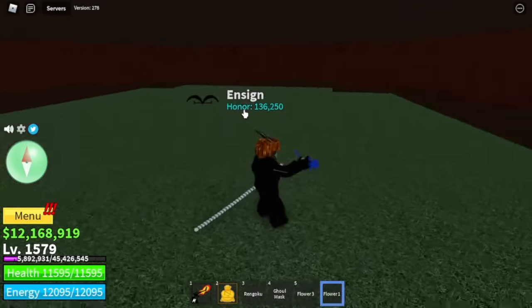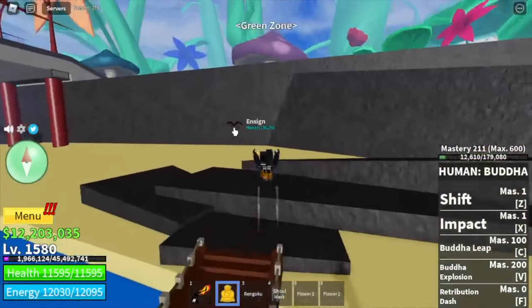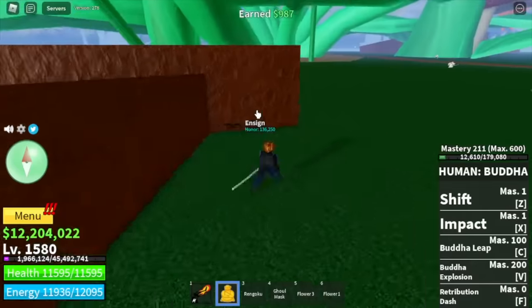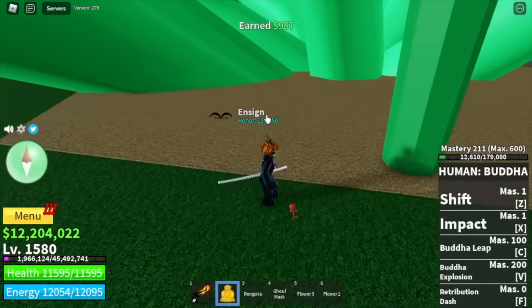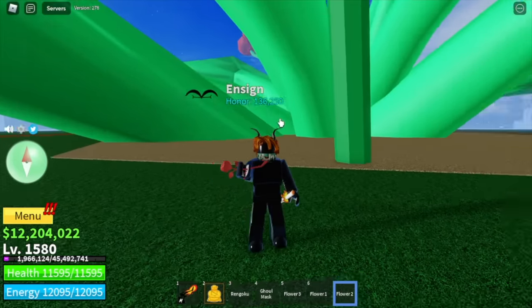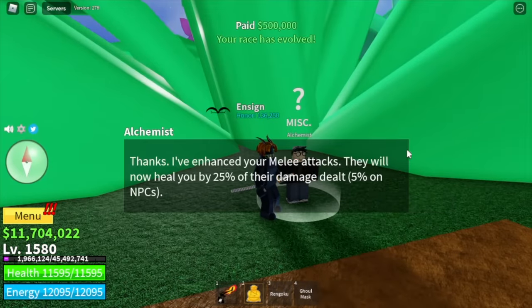For the third flower, you can only find it in the morning at daytime. The best place to look for it is in the green zone because there are three areas where you can find it. One is here, just near the bulbs. If you want a full list of where you can find the flowers, just comment in the comment section and I'm going to make a video out of it. We're heading back to the Alchemist. You need to pay him 500,000 and that's it. The benefits are enhanced melee attacks - you will heal 25% of your damage dealt, which is really good for grinding. And your range is kind of far.